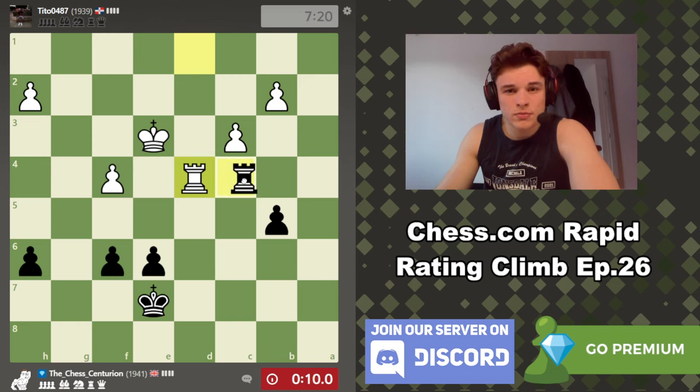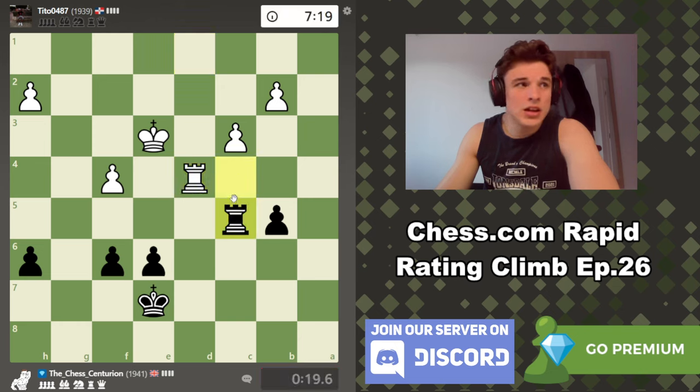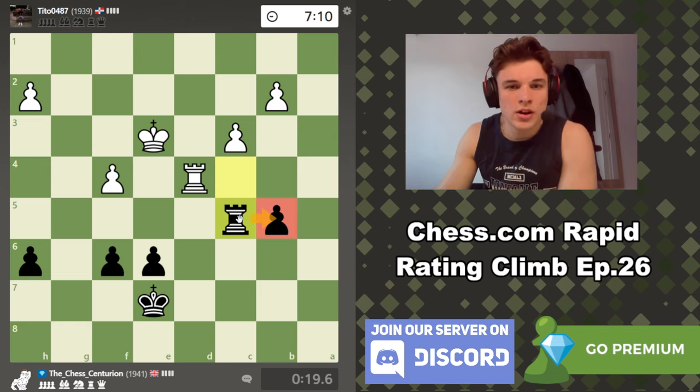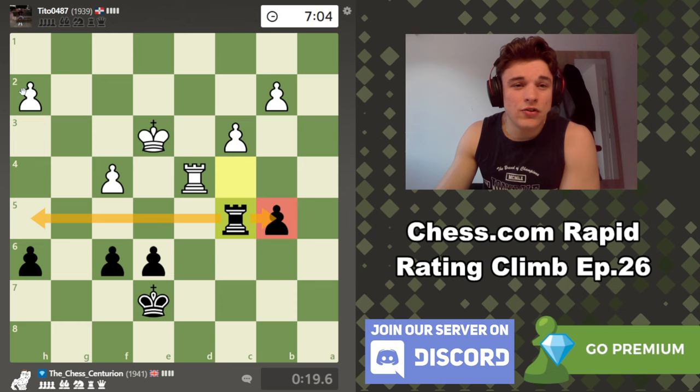We can't trade rooks here so we just retreat. If we trade rooks, his king is too active — he wins this pawn and the game is over. We've got the rook back, we control our weak b5 pawn, the king can't really do a whole lot. We can also maybe come to h5 to threaten h2 and try to get his rook to become passive.